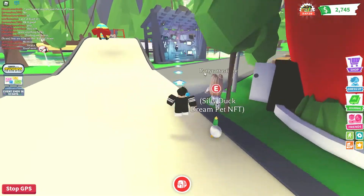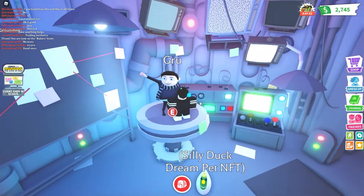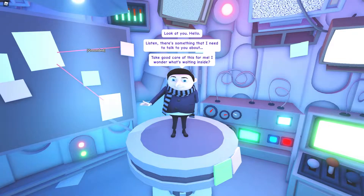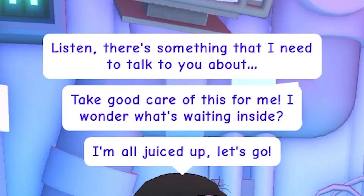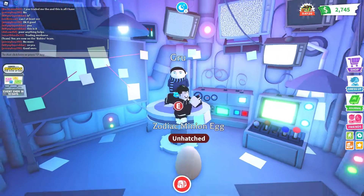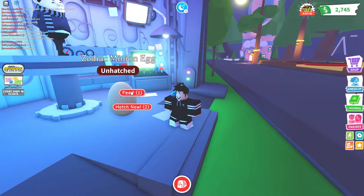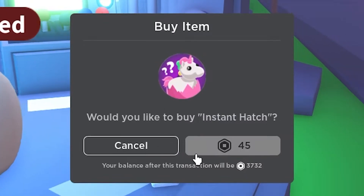Next to this coffee thing you see this cool character — go talk to him. He says: 'Look at you, hello! Listen, there's something I need to talk to you about. Take good care of this for me. I wonder what's waiting inside — I'm all juiced up, let's go!' And then you get the zodiac minion egg.